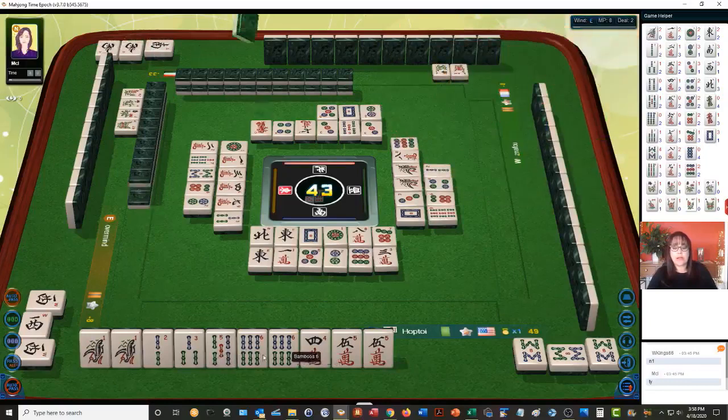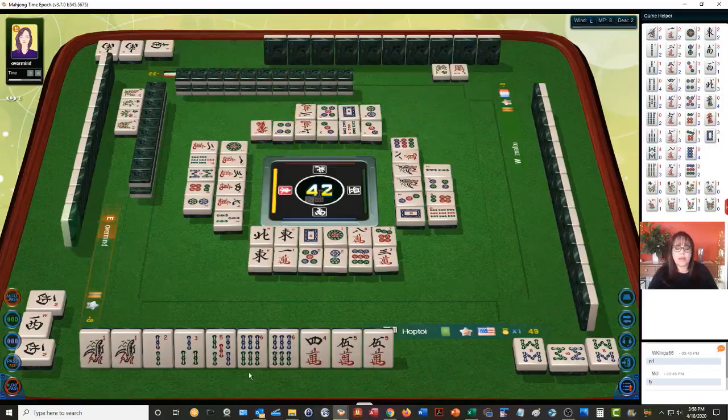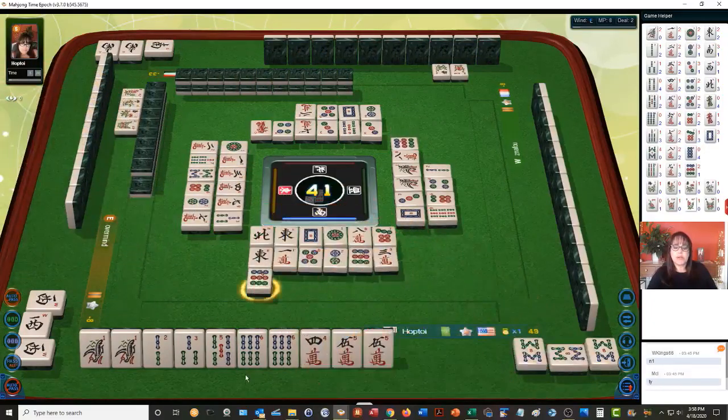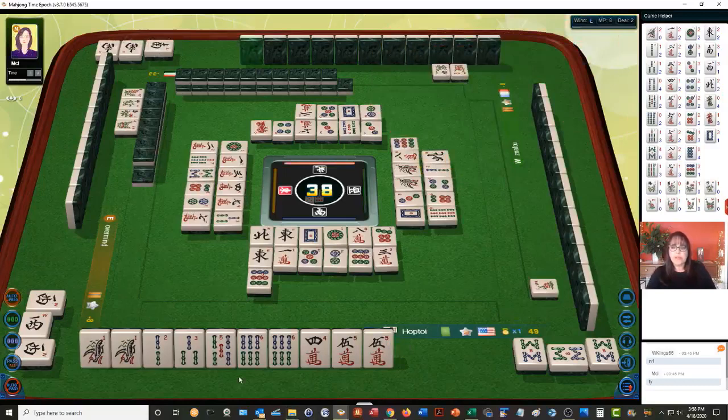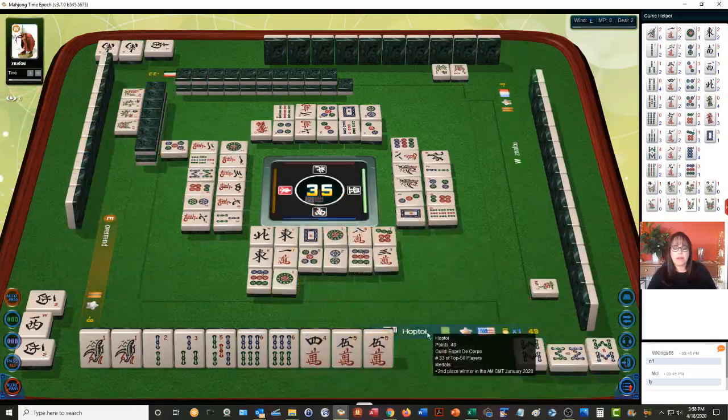There's one of each of these tiles out right now — no six bams and no five cracks are out yet. These are middle tiles, so they're going to be held most likely because they're most efficient for chows. So there's only one more flower. Nine bamboos, five dots, one dot, west wind, nine dots.